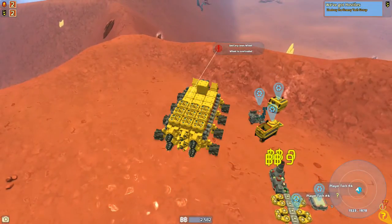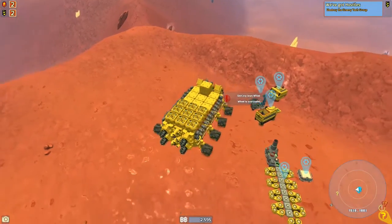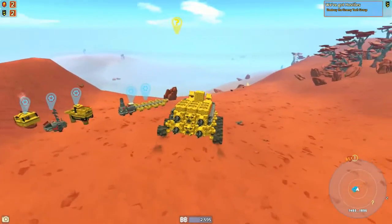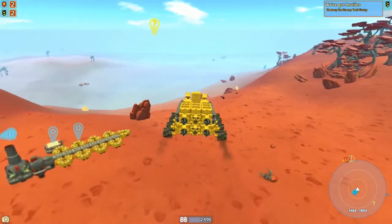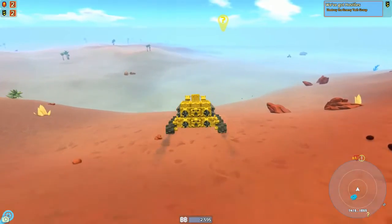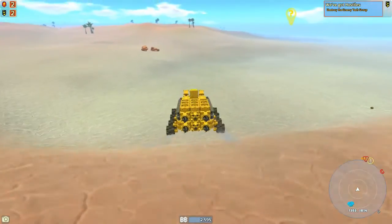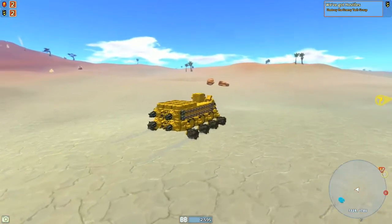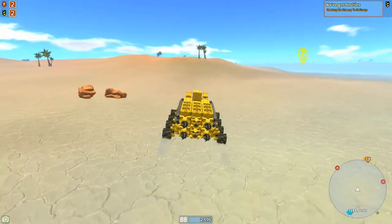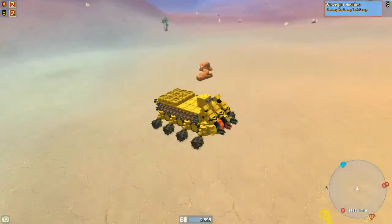I think before I go attack that invader, I'm gonna go do this last — we got hostiles. Let's head back over there, and if anyone decides to try to attack me from the sides, we got all of these. In fact, we got the drills on the front.